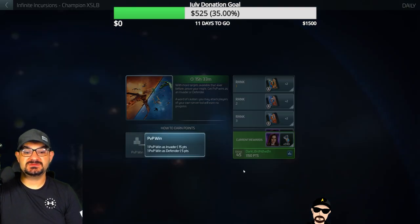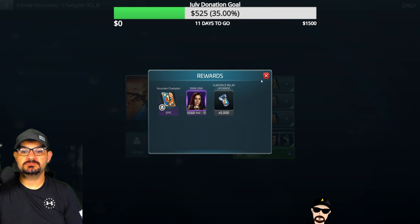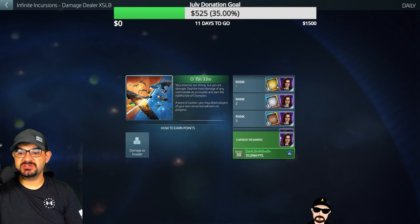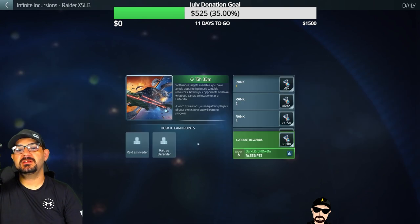Then we have the Champion XLB event — it's PvP wins versus defends, you get points and more Subspace Relays as you go up in level, which I like because I want that building. Then there's the Damage Dealt event that gives Una shards and a frame, which isn't bad. Damage Dealt is usually taken by whales but I think these are actually bracketed correctly — thank god, Scopely.